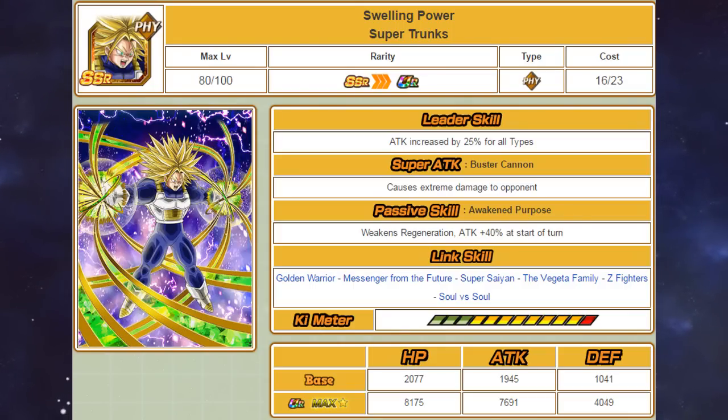Before I give my opinion on this card, let's quickly look at his stats: he has 8175 HP, 7691 attack, and 4049 defense. Again, like the previous Trunks, he really isn't that great. His leader skill doesn't stand out, he only does extreme damage, and his passive gives him a 40% attack boost — compared to the STR Trunks' 50%. His links also aren't the greatest, meaning he won't be getting much ki unless he has very specific units around him. One thing I will say though is that he has much better stats than the previous Super Trunks.